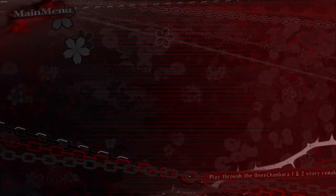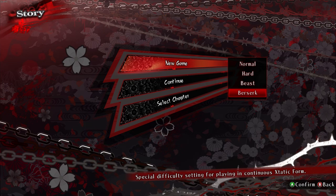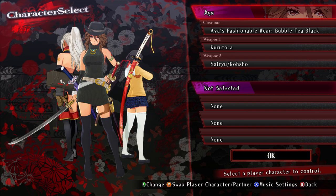Let's go to Story mode. I've already played through the game a few times — it's not very long. We're gonna do Beast mode, which is the hardest difficulty. Berserk mode is more like a weird mode where you're always in pretty much the devil trigger equivalent of this game, so we're just going with Beast mode.